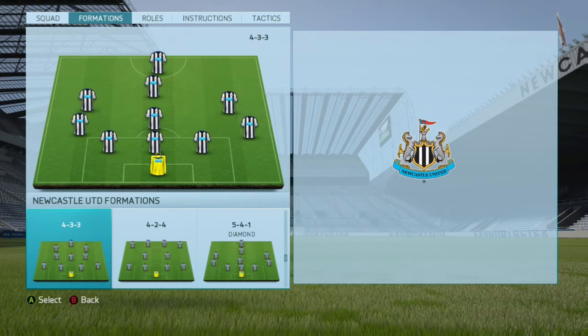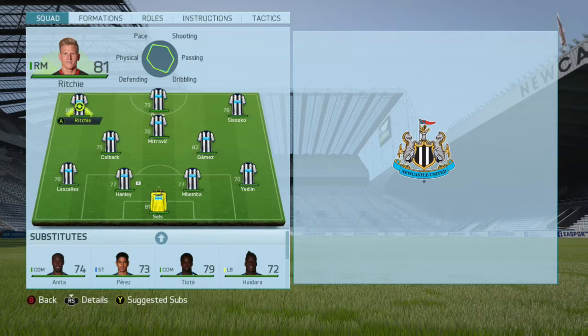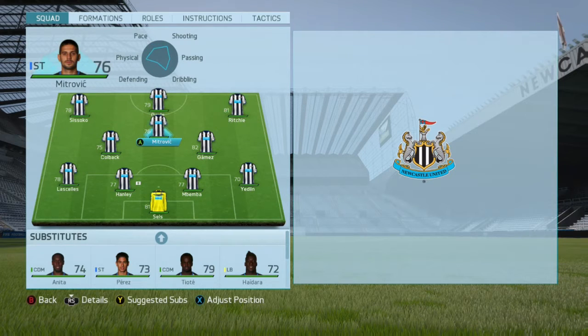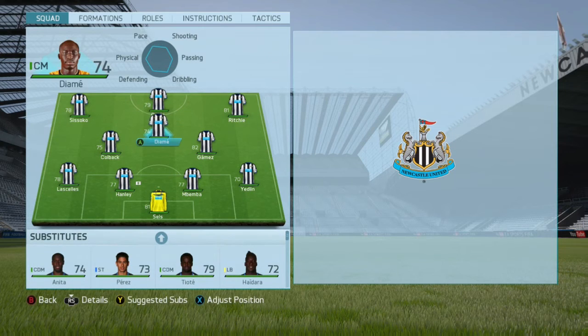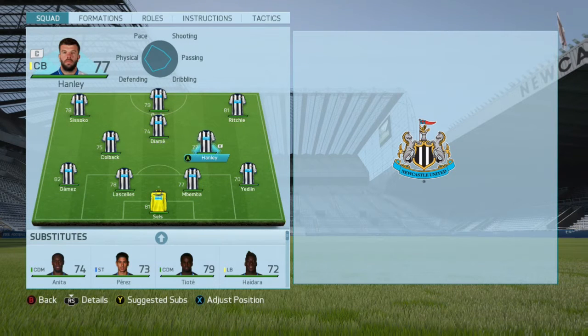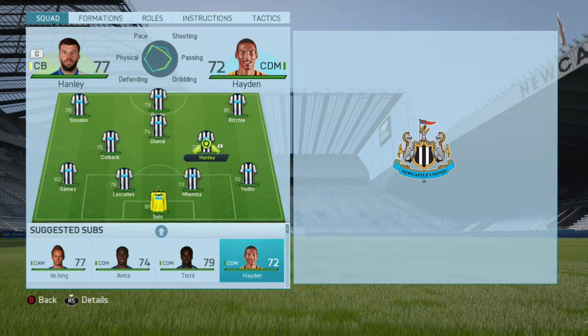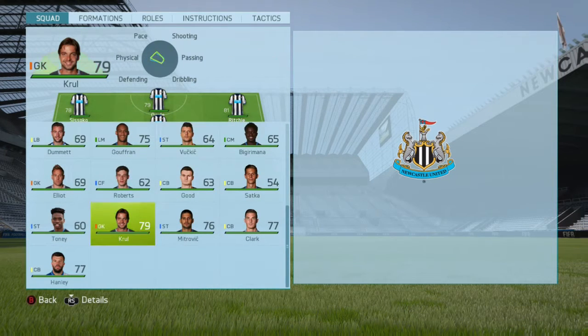I'm going to play a 4-3-3 attack. I'm going to play Silk on the left, Richie on the right, Gale up front, then Diome in the middle. At the back I'll go Gomez, Lascelles, Benbong, and Yedlin. Then I'll play Hayden and Diome in the middle, away from Kullvac.